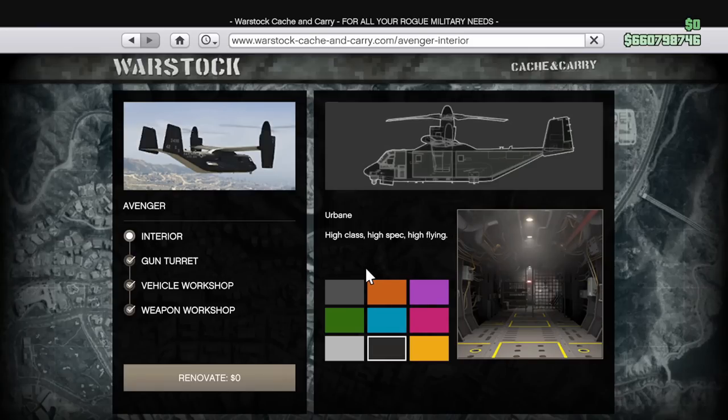Next, we have one of these service vehicles, the Avenger. This is 50% off, and if you had just bought a Deluxo and need somewhere to upgrade it, it's probably a good idea to go ahead and get this as well, because you're likely never going to see a discount this good for some time.